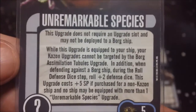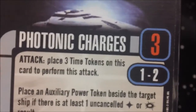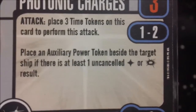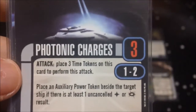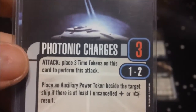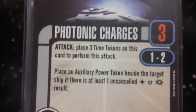Always a nice thing, especially if you know you're going to be going up against Borg. For weapon upgrades, we have Photonic Charges at three points, attack value of three, range one to two. Place three time tokens on this card to perform the attack, and place an auxiliary power token beside the target ship if there is at least one uncancelled hit or crit. It is a weapon we've seen before with Kazon ships — only three dice, doesn't require a target lock, which is nice — but trying to make those hits stick to get auxiliary power tokens is kind of rough. If you can pull it off, it's definitely worth it.